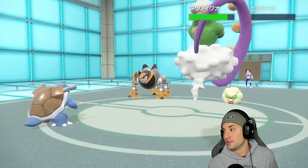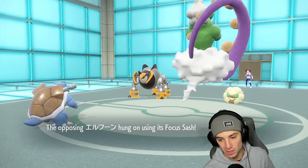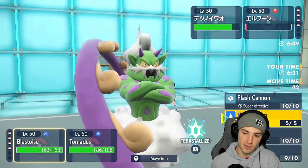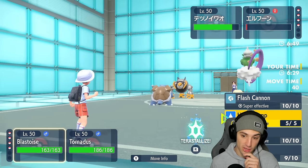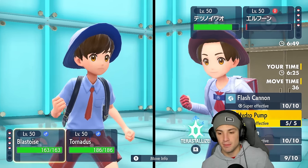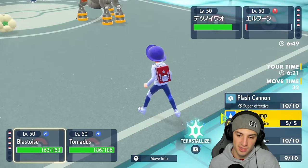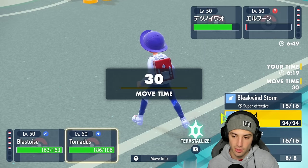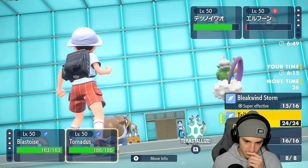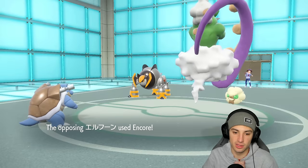Iron Boulder used it — that's actually better for me that Iron Boulder used Quick Guard. I thought Whimsicott used it and Iron Boulder was just going to dump on my Tornadus so we wouldn't be able to get off Tailwind. But they end up popping Tailwind which is not a big deal. I can go Tailwind, I could go Hydro Pump, I could also Terastalize to make sure this thing dies out. I'd love to get rid of Iron Boulder but without Tera I think we're KO-ing. So I'm going to go Tailwind.